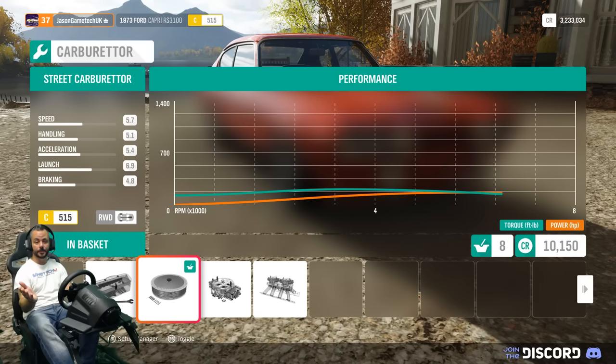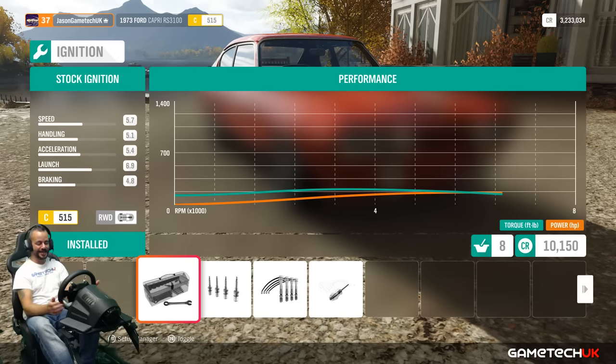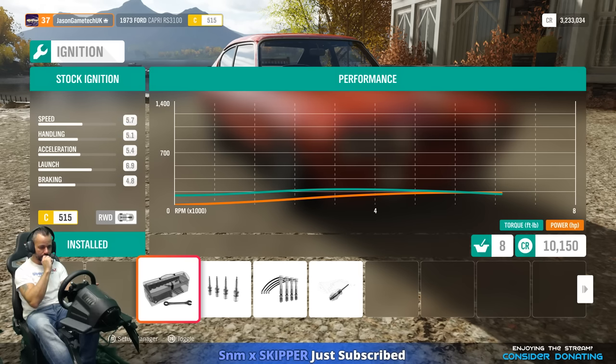Don't start me on Capris because I'll be on eBay after this and I can't afford one - my wife would kill me. I had a Capri Laser, a 1.6 laser on a D-reg, 1987, one of the last Capris readily available. After that E-reg they were brought up for collections. I had one of the last D-regs.